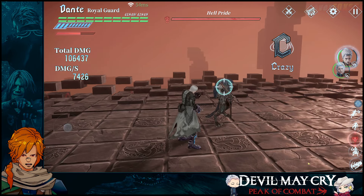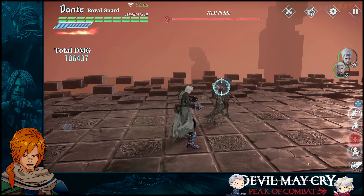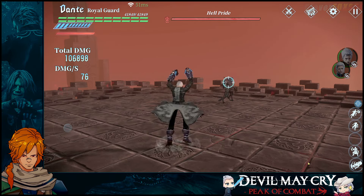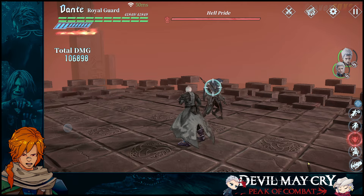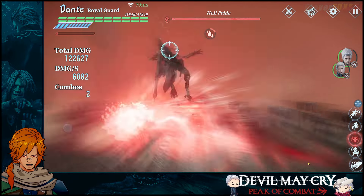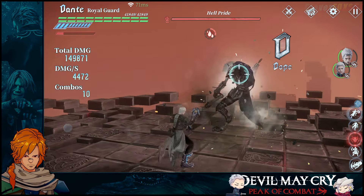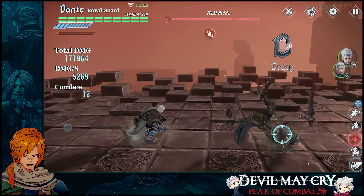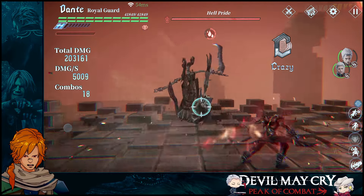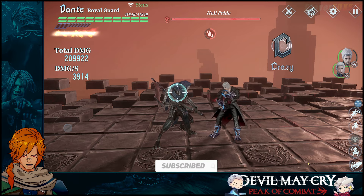Royal Guard plays more as a defensive-based character unlike Devil Crusher. Devil Crusher has a dodge mechanic, but that doesn't mean that Royal Guard is not a mobile character, because our Royal Release kind of acts like a dodge that does damage. It can be done in the air, it can be tagged on with an actual Devil Trigger that produces even more damage, and it works really well.